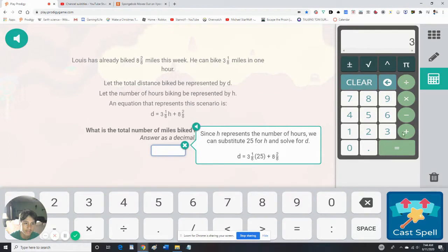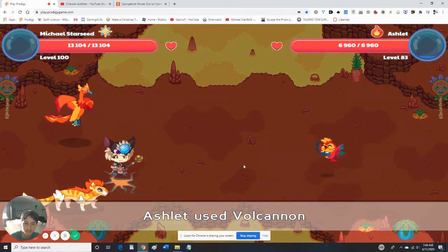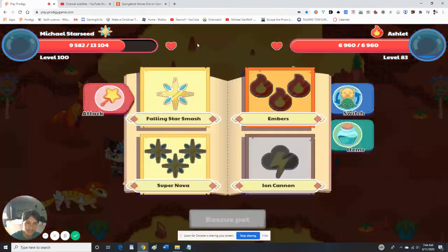One divided by eight — it won't let me. All right, we're just gonna guess. Yeah, I didn't think so. That was a waste of a lot of time.